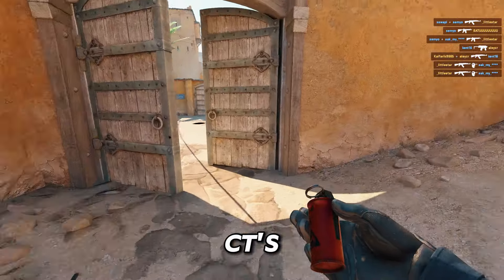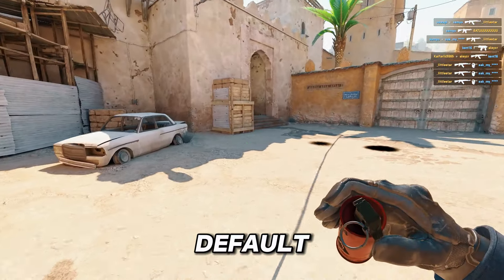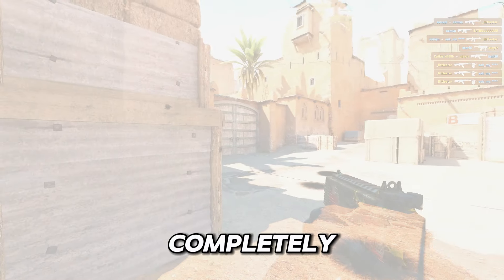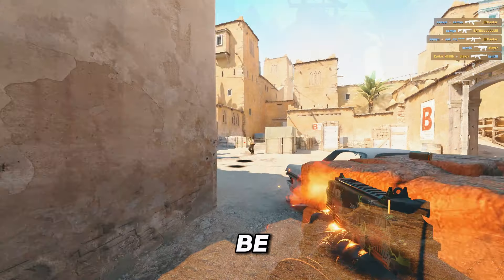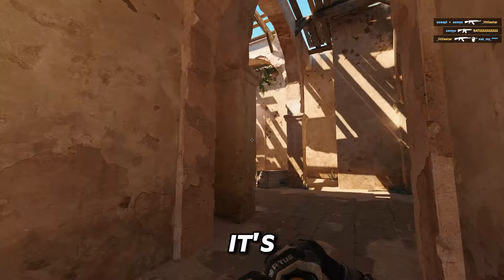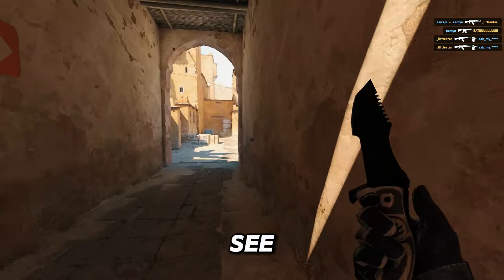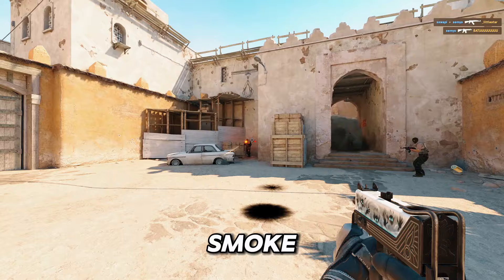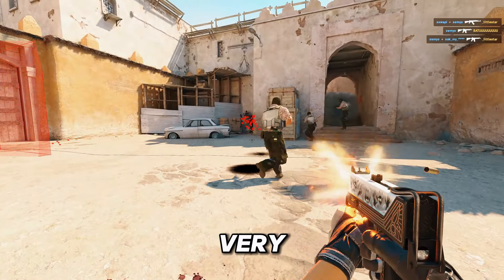Let's see this from the CT's perspective — he's using the default molly and then he gets completely blinded by the first flash, gets completely blinded by the second flash, and then it should be very easy for us to kill him. I'm the first guy so it's not that easy, but he was completely blinded the entire time, and I even failed my door smoke — if I landed that it would be very easy.